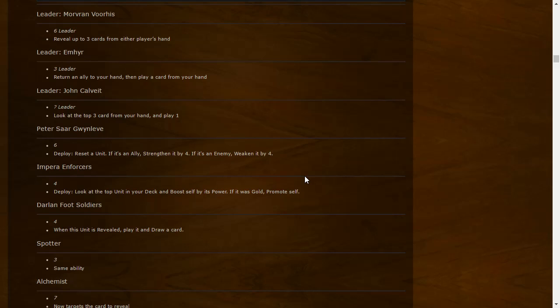Petrify/Sorrento: Deploy — reset the unit; if it's an ally, strengthen by four; if it's an enemy, weaken by four. So it's a reset plus a four or minus four. A pretty solid card — really punishing with buffers, and also just really good with Roach.